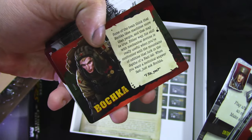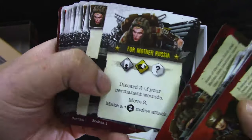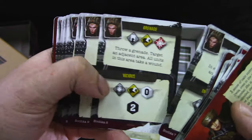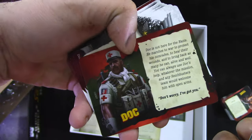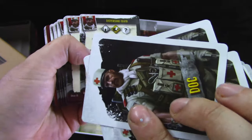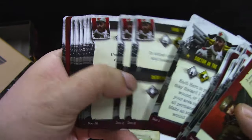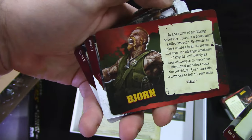We get Bosha Boska, and we get Doc. His artwork is on the back of all the cards.